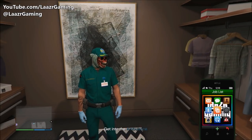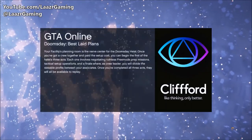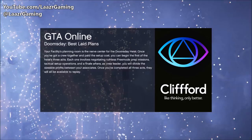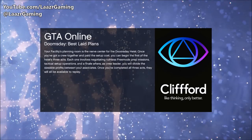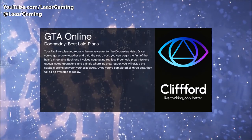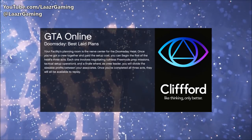Once you've equipped a mask, back out of your wardrobe and find a new session or quit the mission. Be aware these new heists are very dodgy with connection issues and glitches. What happened to me was I ended up loading on a menu screen in the sky for a full five minutes.